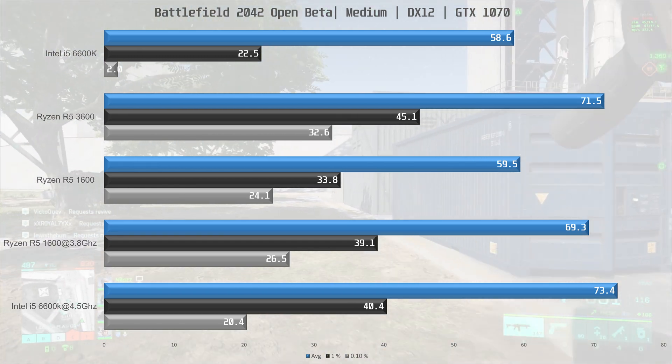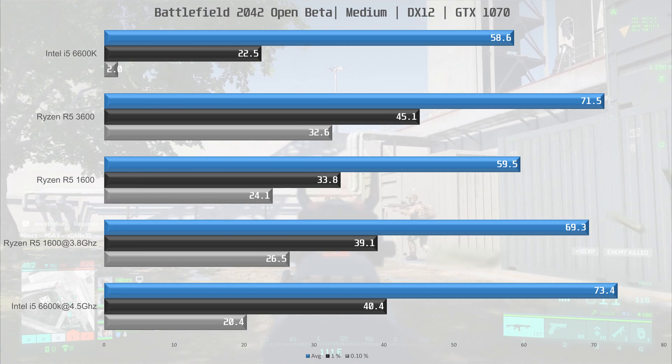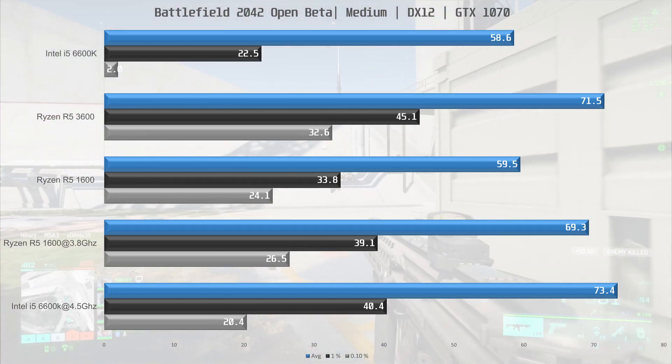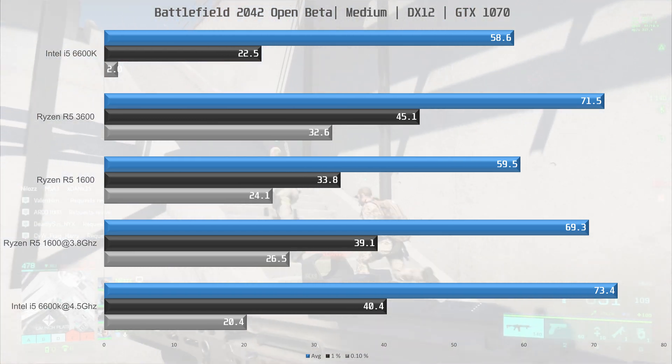There is still occasional stutter even with the overclocked 6600K, as evidenced by the 1% low. You won't be able to do anything else while playing — no Discord voice chat or watching a YouTube video on the side — the CPU will be fully occupied by the game.